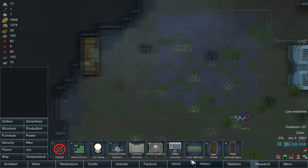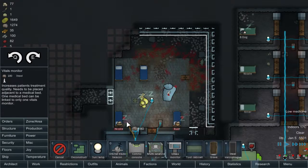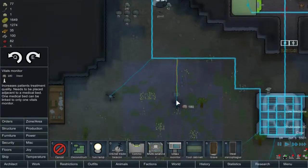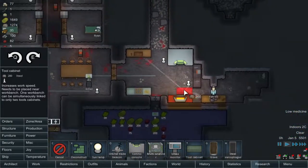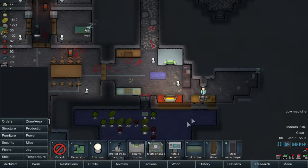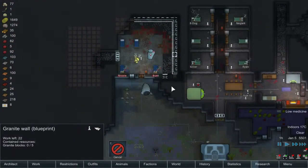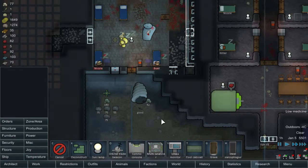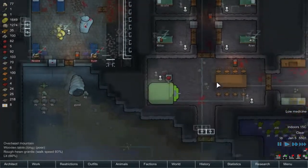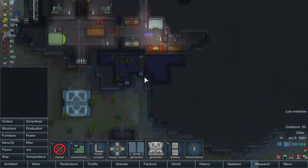We can make a multi-analyzer right here but it needs plasteel. We can put some of these right here — drop one there and there — that will help them heal. A tool cabinet will benefit all of these if it's right here, that will help out the process. Yo just made granite blocks — awesome! That means we're going to be able to get that granite wall eventually done, which will be really nice.